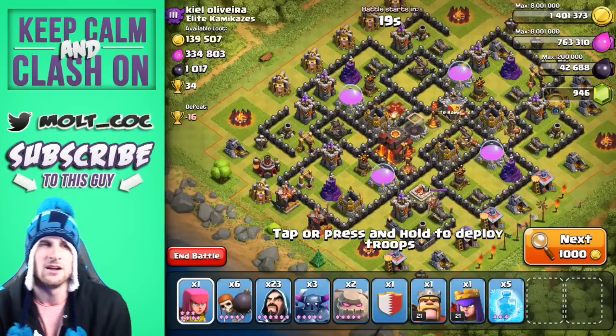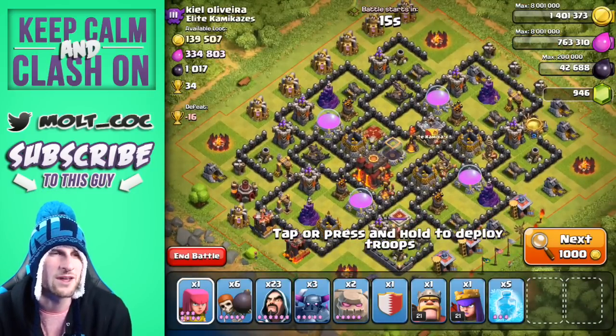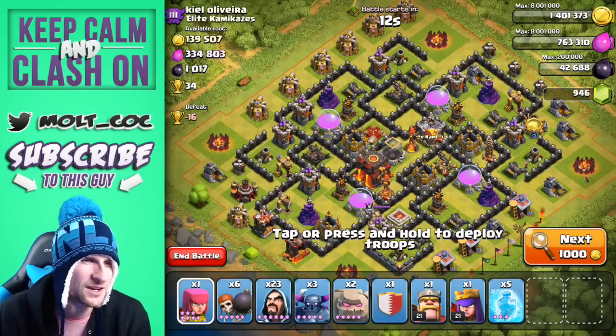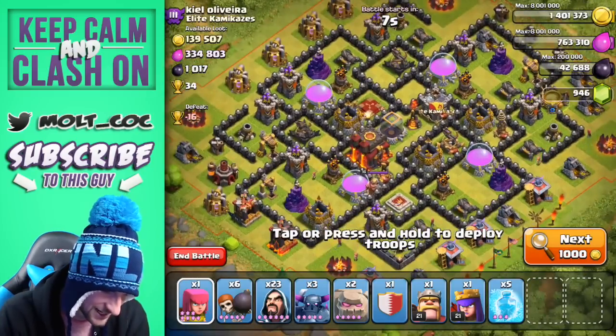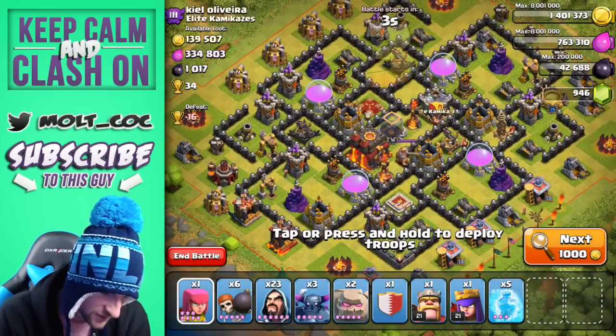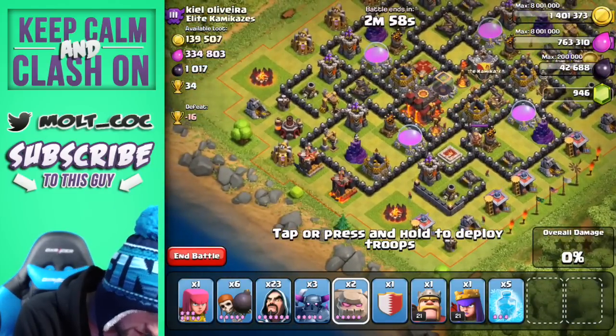Alright guys, so we've got this base. The cold weather has launched in and this guy is preparing for the winter — he has a whole bunch of upgrades going on right now. He's upgrading an X-Bow and an Inferno Tower. So we're going to go ahead and get after this base.